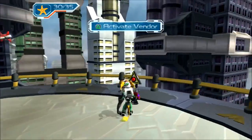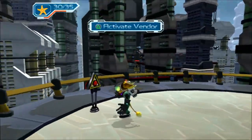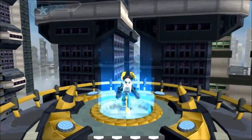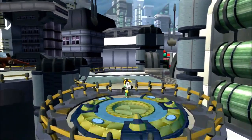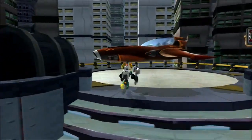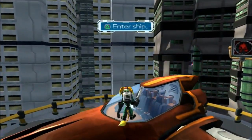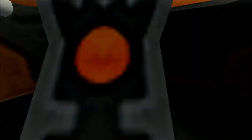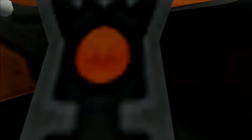Ratchet's damaged, so that's why it looks like how it looks - just like in the first game. This isn't the only planet he'll be appearing on, just for sake of convenience, so you could actually skip this and get the same cutscene on another planet, even though I don't think Clank will be on your back. Anyway, let's fly on over to Planet Barlow.